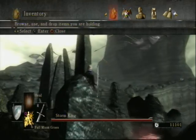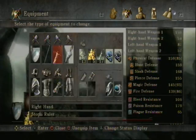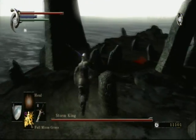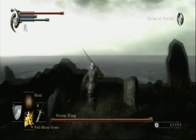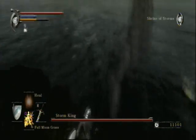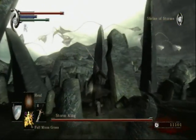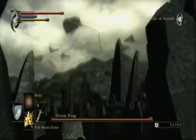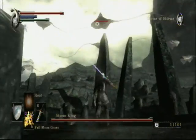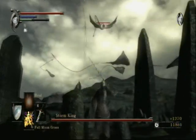The particular item is the Storm Ruler, which you pull out of the ground right here. This effect it has is only used in this area. Instead of attacking like a normal sword would, you shoot a giant shockwave into the air. It hits high up and goes pretty far. That's the absolute best way to take these guys out.